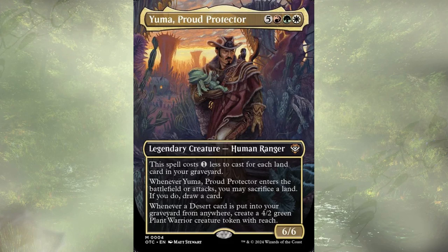Whenever he enters the battlefield or attacks, we get to sacrifice a land. If we do, we get to draw a card. If a desert is put into our graveyard from anywhere, we get to create a 4/2 plant warrior creature token with reach. So we kind of have a little bit of a go-wide strategy happening here.